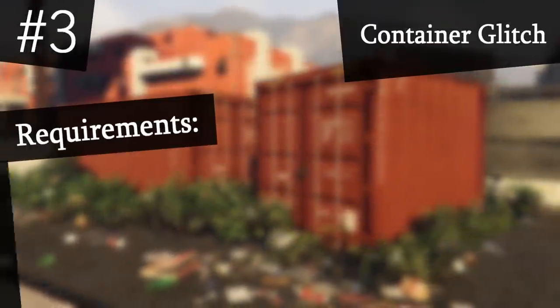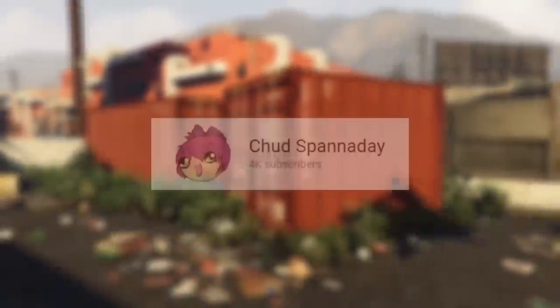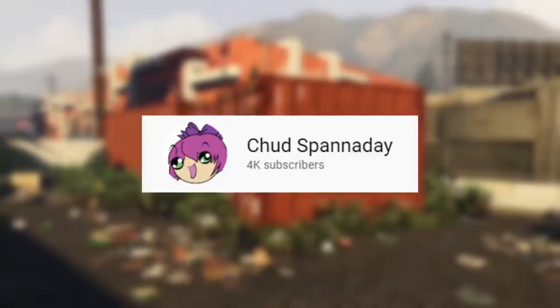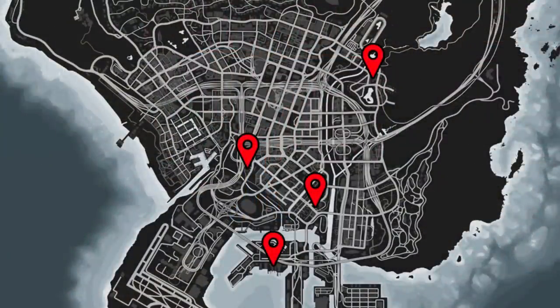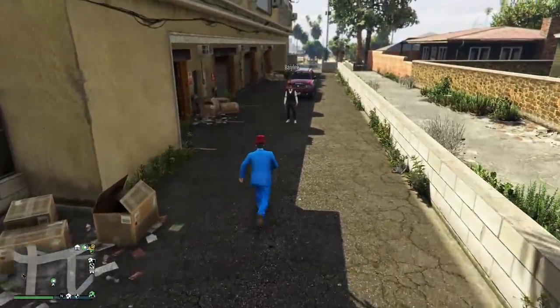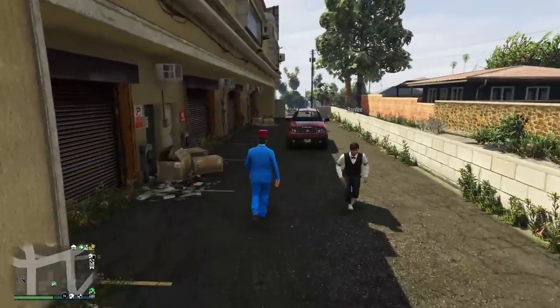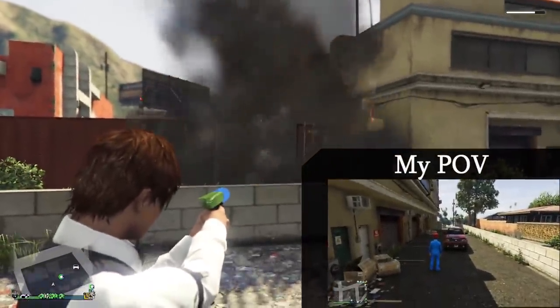This next glitch allows you to completely glitch out this red container, which can lead to some pretty funny effects. Credit for this glitch goes to Chud Spanner Day. First of all, you'll need to find one of these red containers — here are a few locations where they can be found. Once you find this red container, have either you or a friend look away from the container, which in this case is me. While I'm looking away, my friend will blow the container up in order to get the doors open.